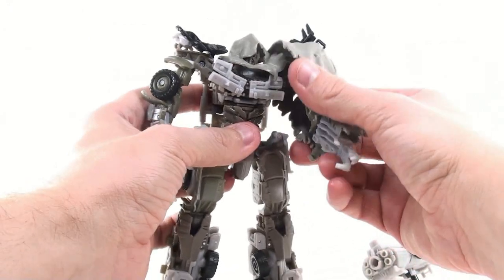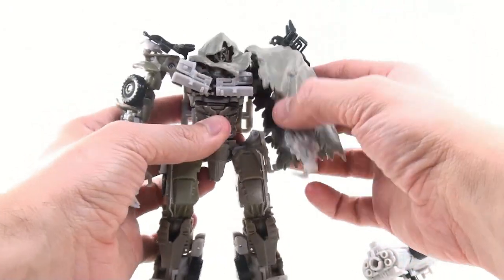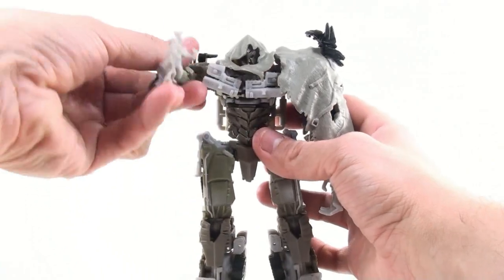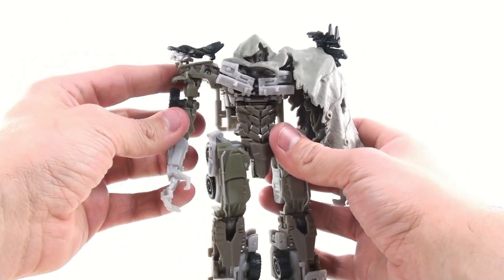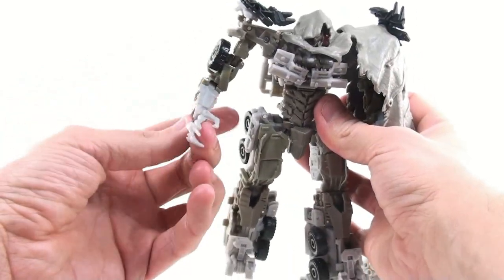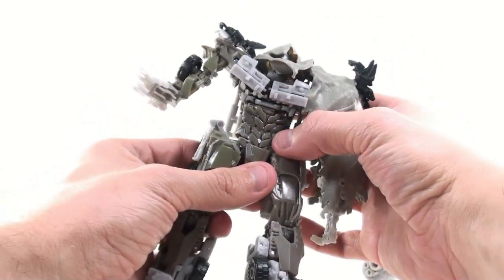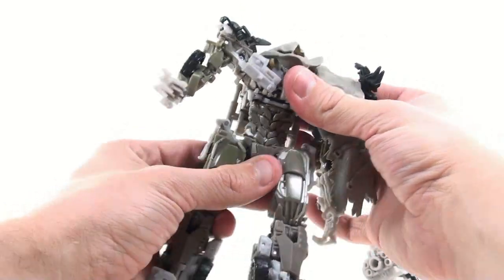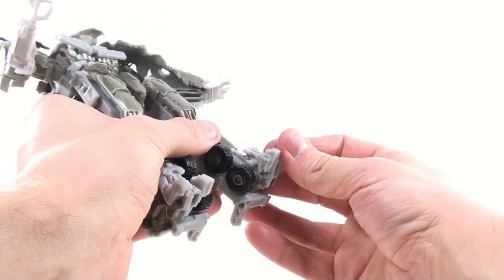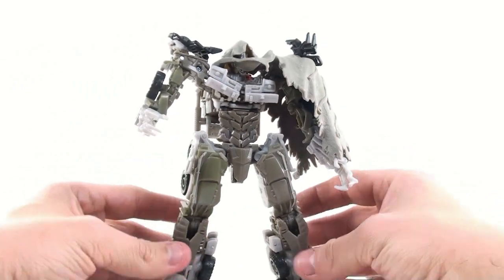Obviously when it comes to his articulation, the tarp arm is going to be limited, although not too bad since it's a soft rubber. He does have a full range of motion at his shoulder, bends at two points at the elbow, a little bit of articulation in the wrist, some rotation at the upper abdomen — not at the lower waist, but just above the abdomen section — and back and forth at the legs, in and out, and bends at the knee.